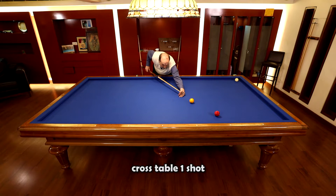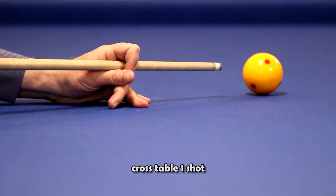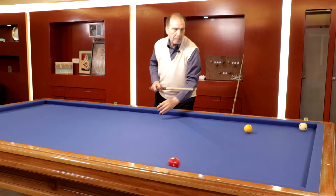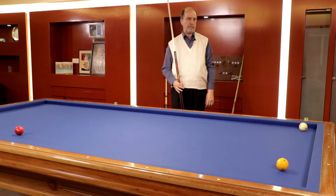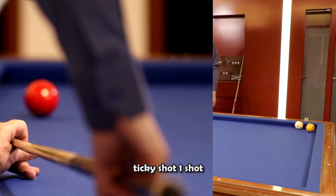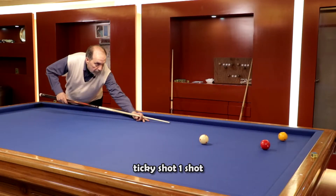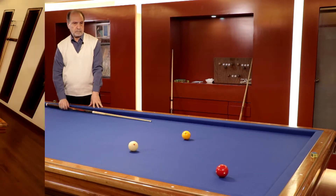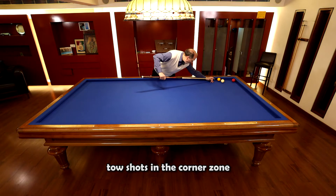Cross table — one shot. Ticky shot — one shot. And two shots in the corner zone.